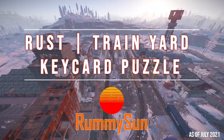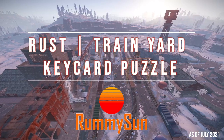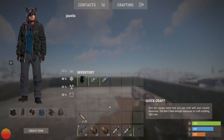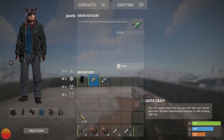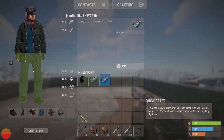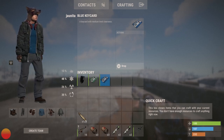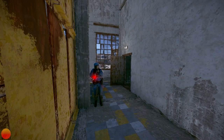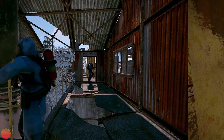In this video we will cover how to complete the keycard puzzle at the train yard in Rust. To complete the puzzle you will need one electric fuse, a green and a blue keycard, however you do not need the green keycard to get to the blue door. You will need a kit with rad protection of at least 26 and a weapon and some meds, as there are now scientists throughout the puzzle area of the monument.